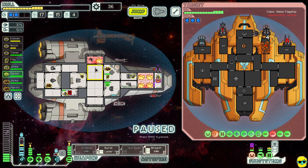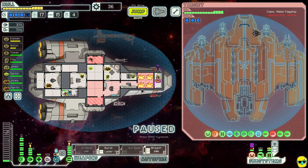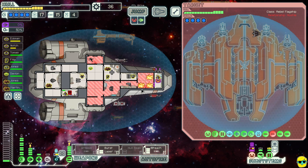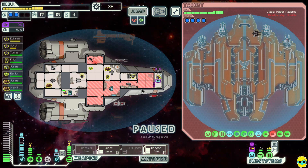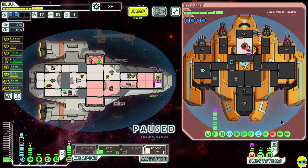Taking out that missile could be massive. We need to vent this room and get this person out. I'm going to turn off the O2. Our shields are being messed with which is not great. The hacking is fixed and the fires are out. Close these up, turn on the O2 again, get people in here to repair the breach. Their shield is fixed so we're going to put a breach missile right at their shield.